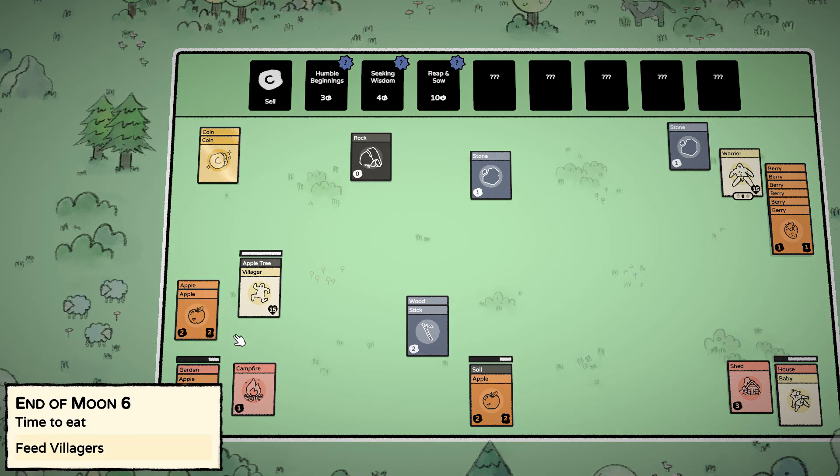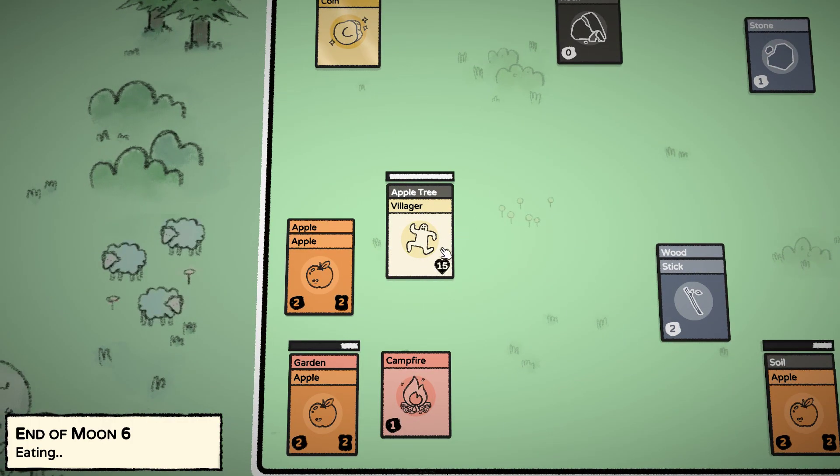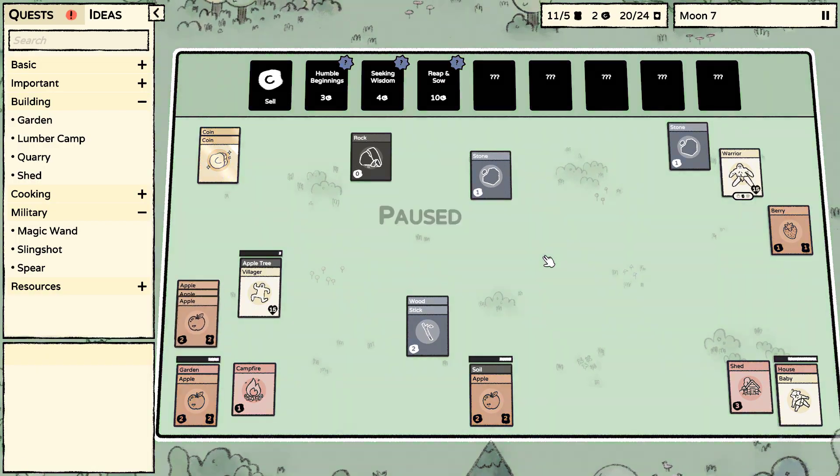Time to feed — let's see how this does. It does grab from the lowest-value stuff first — good to know.